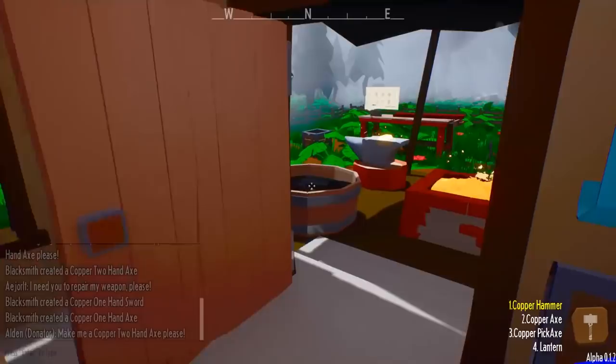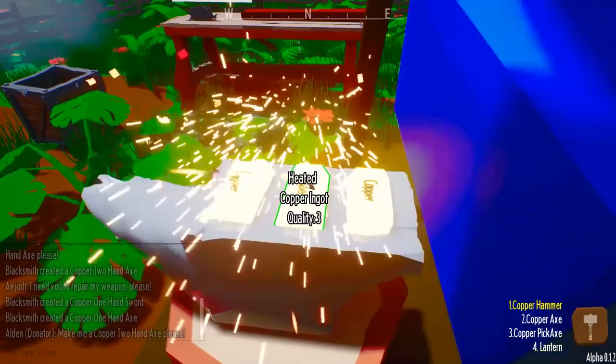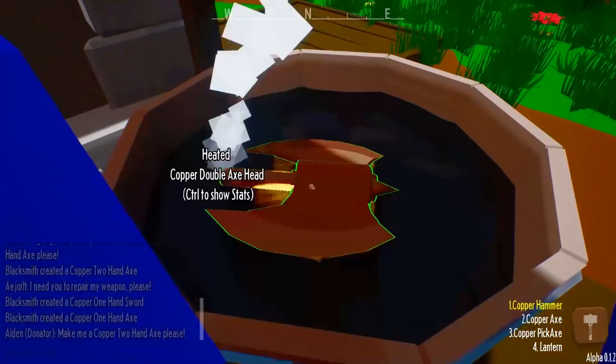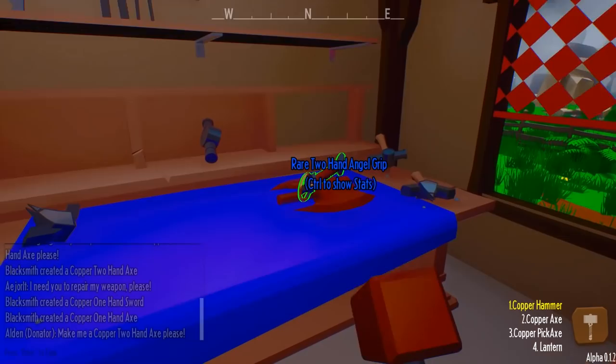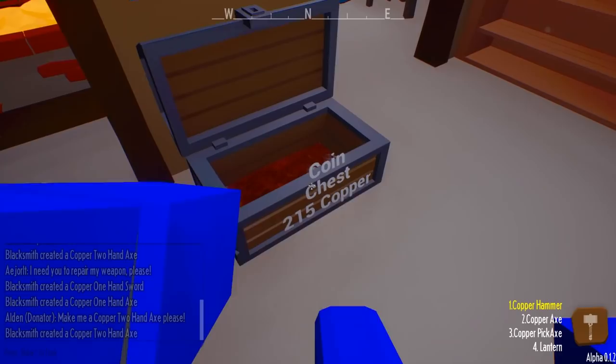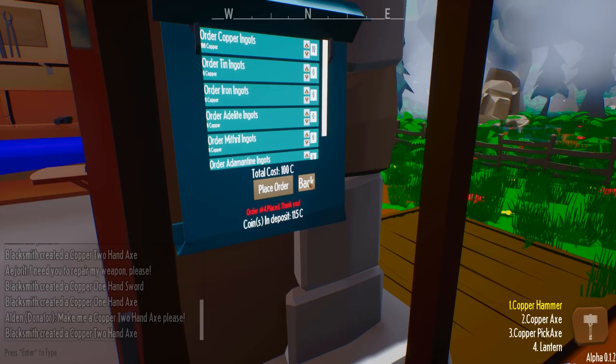The problem with the two-handed axe for me at least is it just uses so much resources. I don't know if those stack - axes usually stock them. Thank you, another 65. Beautiful - that means we can buy another piece of tin, but we do need to invest into some copper - another time. Yeah it's a grind, it's a grind.